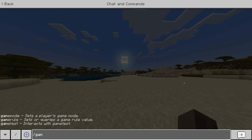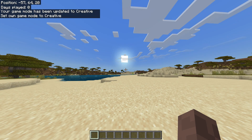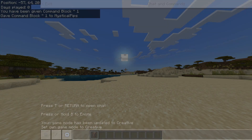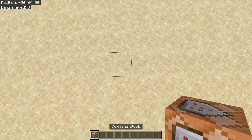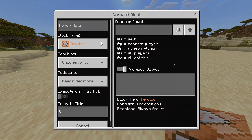Now that we're in the world, the first thing we'll want to do is go into creative mode by typing the command: /gamemode creative @s. Now that we are in creative, we can give ourselves a command block by typing: /give @s command_block. Place the first command block, and set it to repeat, unconditional, and always active.